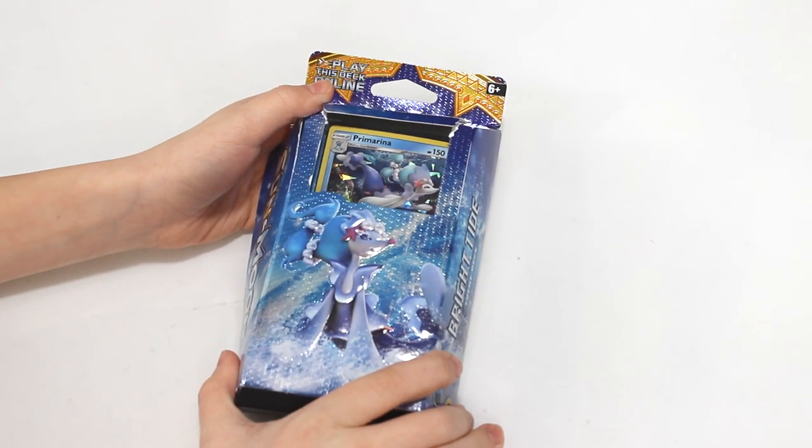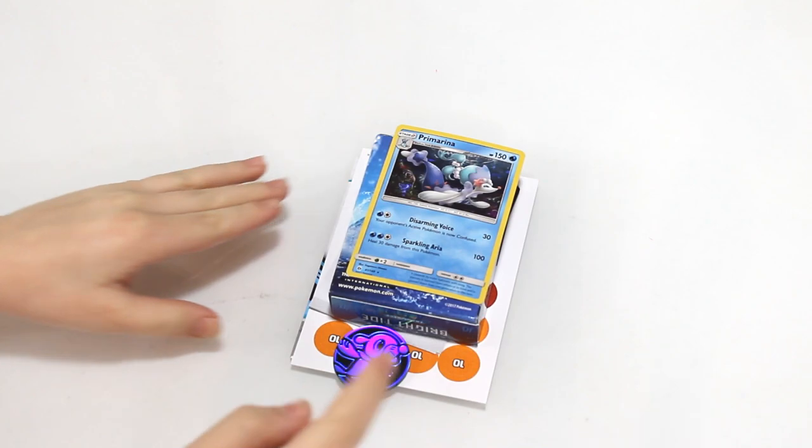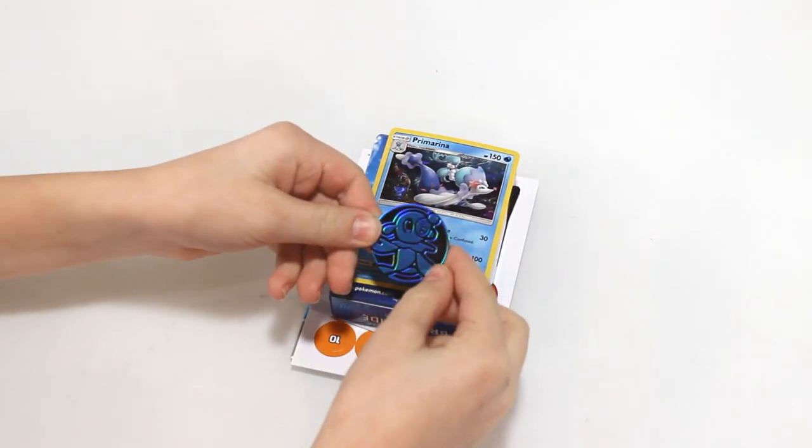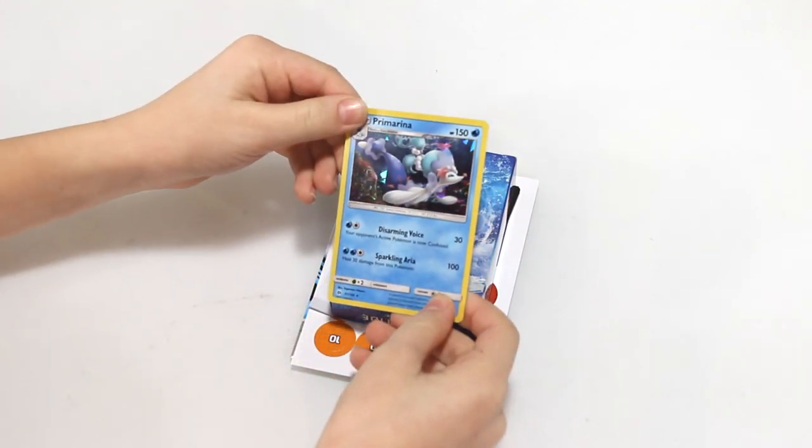Now let's open up the Battle theme deck. Got it open, and here is everything that it comes with. There's the Popplio coin - that looks cool, I like that thing. Here is the Prime Arena.